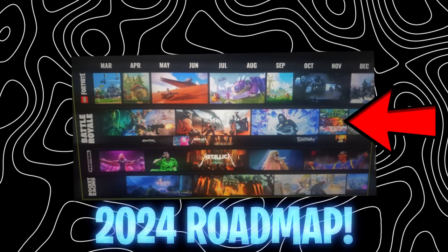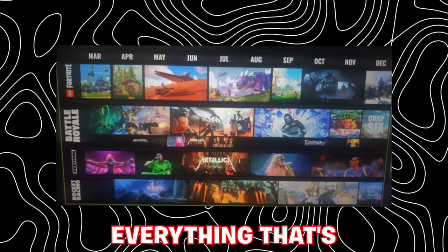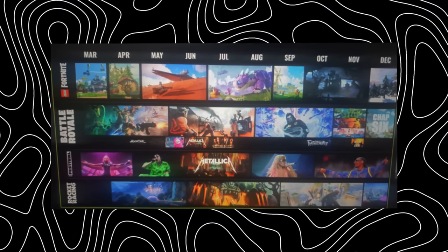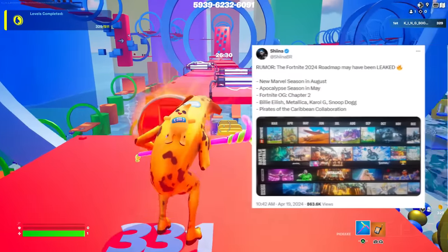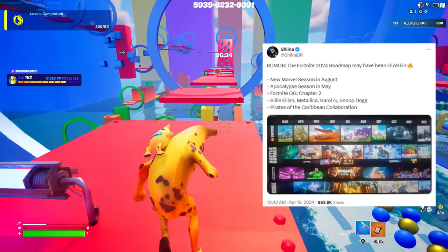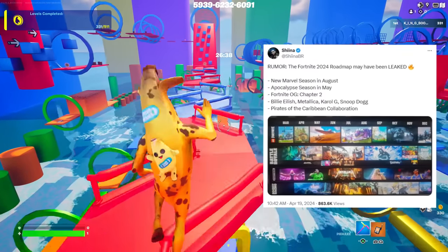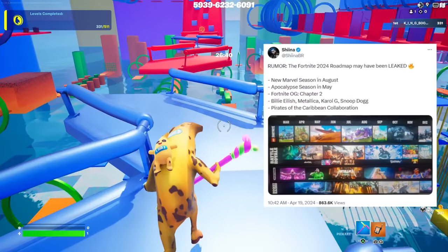Speaking of the roadmap — which apparently has been confirmed and is rumoured to be everything that's happening this year — Sheena broke it down: a new Marvel season in August, a first Apocalypse season in May, Fortnite OG Chapter 2, Billie Eilish, Metallica, Carol G, and Snoop Dogg for Fortnite Festival, and a Pirates of the Caribbean collaboration.